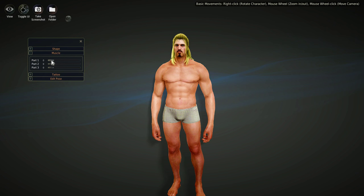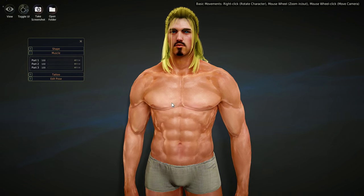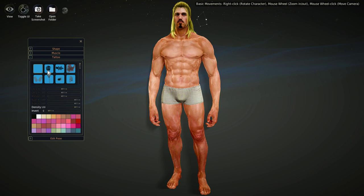Then we can go to Muscle, which controls muscle tone. You can actually add muscle definition — this guy looks like he belongs on a magazine cover with all the muscle tone. Or you can take that muscle tone off and go back to normal. Let's turn it all on. Then we go to Tattoo — you can put on whatever tattoo you want that looks cool.